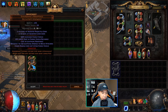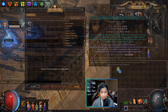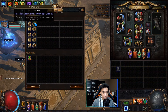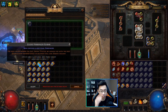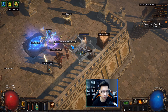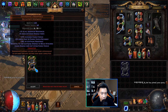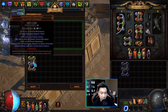So this is a plus two Progenitor gems, Shavrone's Wrapping, six-link for 14 exalts. This is Awakened Cast on Crit for 6.9x. 27 gilded harbinger scarab orbs for 6x. This is a plus one max res, six-link Shav's for 5.5x.